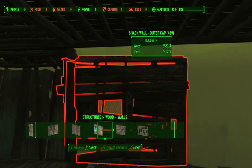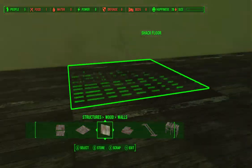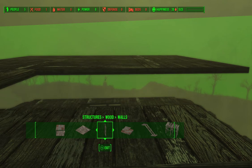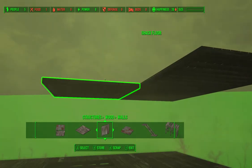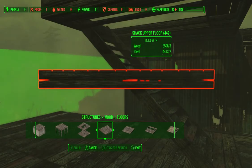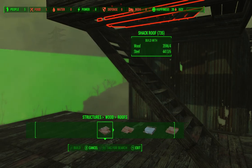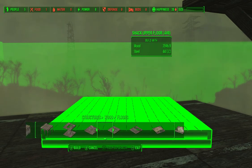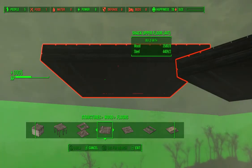This one's going to have a gap - is it because I've used the wrong floors? I figured out I should be using the shack upper floor, so let's get rid of these. I've got to be using upper floors, not just floors. Shack upper floor - there we go. That fixes one of those silly gaps.